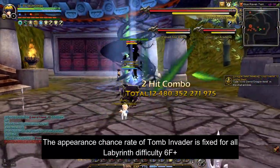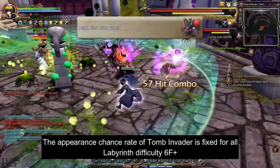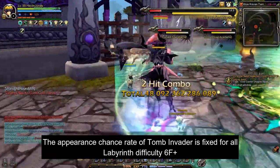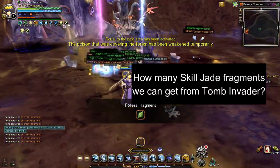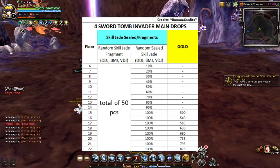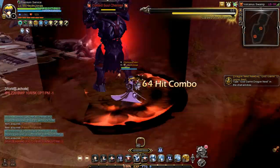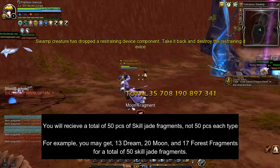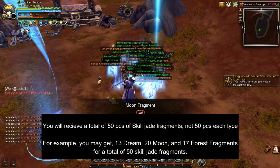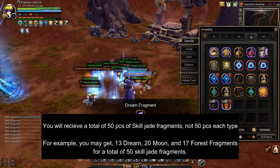Furthermore, the appearance chance rate for a tomb invader is fixed for all labyrinth difficulties. So it doesn't matter if you run at Labyrinth 6, 11, 15, or 20 — the appearance chance rate is the same. How many skill jade fragments do we get from killing all spawns of a tomb invader? You will receive a total of 50 skill jade fragments, which includes dream, moon, and forest fragments. Important note: you will receive 50 skill jade fragments in total, not 50 for each type. This means you may obtain, for example, 13 dream fragments, along with 20 moon fragments and 17 forest fragments, making up a total of 50 skill jade fragments.